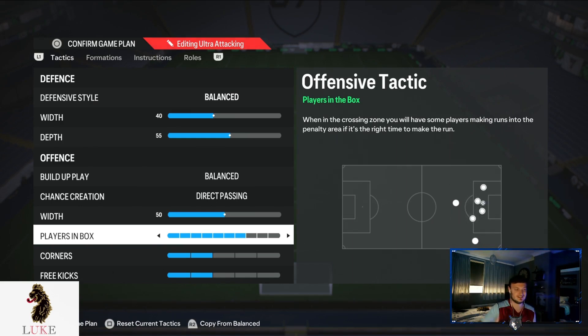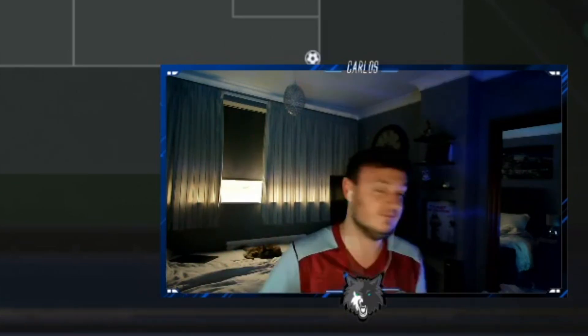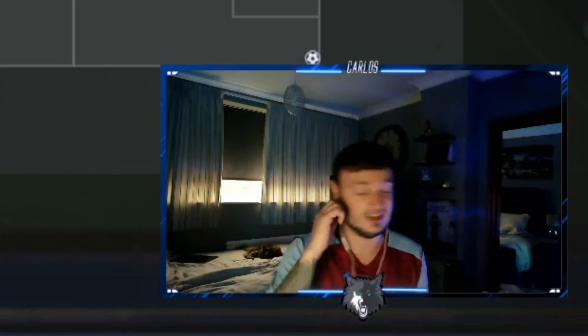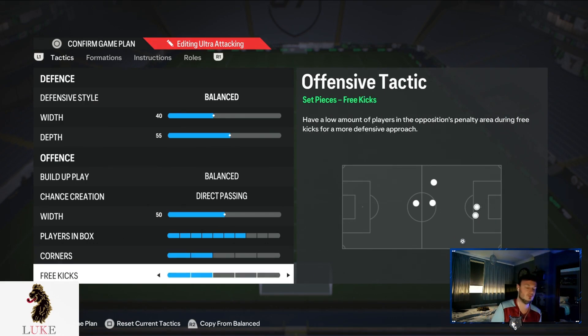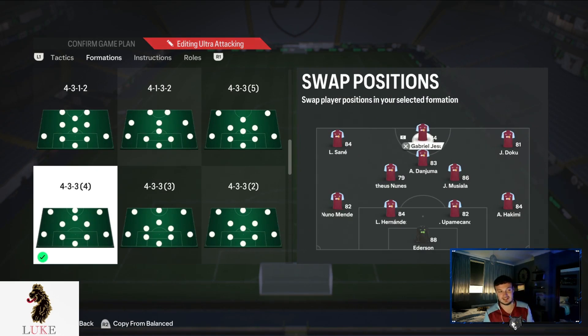Players in the box is going to be seven. The more players in the box, the more likely you are to score — more chances for rebounds, more options. It really is that simple. Also, lower your corners and free kicks from three and three down to two and two — it's very important because it stops you getting counter-attacked from your own set pieces.